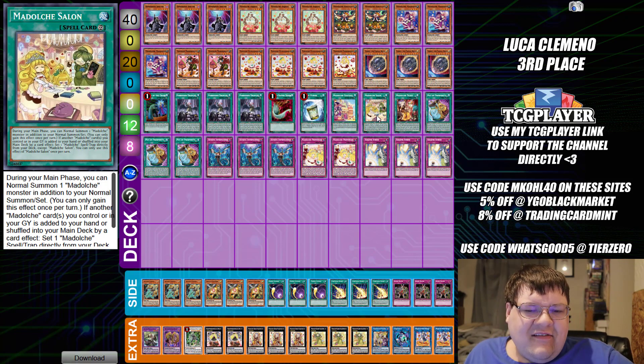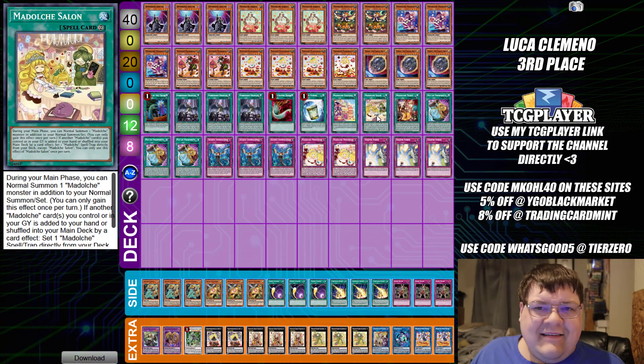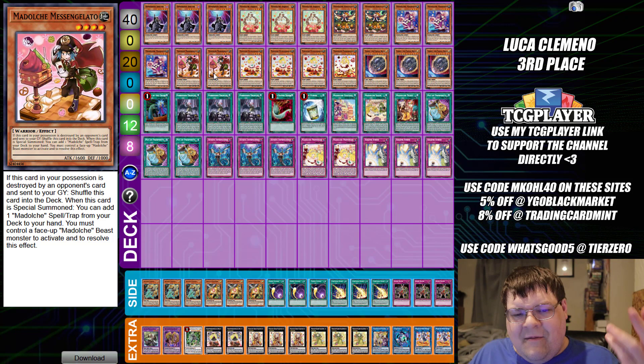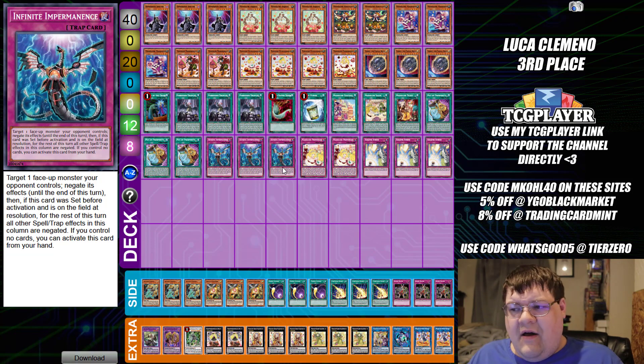A few people have been talking about wanting to bump Salon up to multiples. I don't think that's a horrible idea — it depends on your build. You can go towards two Salon if you want to make sure you can see it. Keep in mind, Messangelato is not a once per turn, so you should be resolving and capitalizing on the best effects that you can. We also have triple copies of Vivid Permanence — I'm very curious to know how this worked out. So many people pretty much just tossed Permanence on the side and said it's not good, but we're seeing it here.